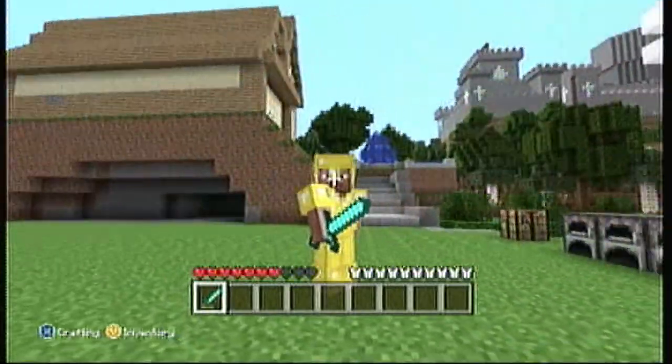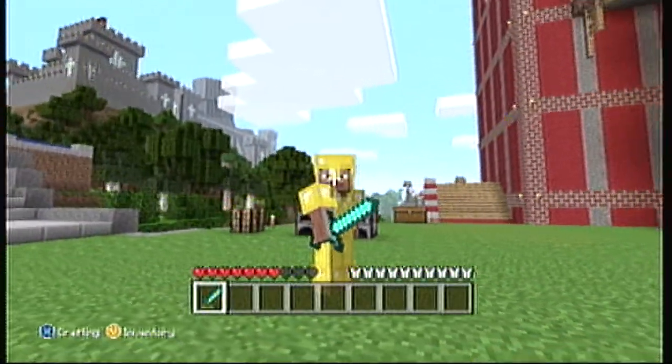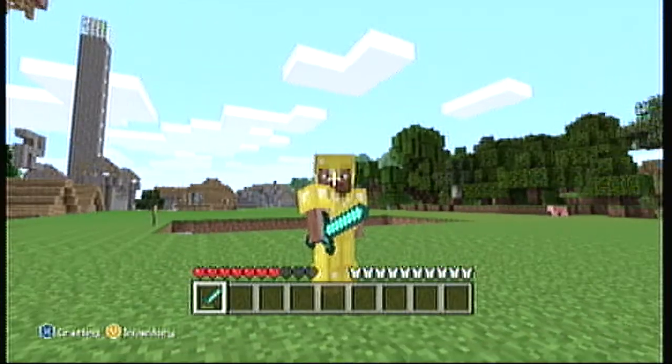And this is Gold Armor. Gold Armor gives you about 45% protection bonus. It's really not all that good for using, and it's just really there for looks. And there is a Creeper behind me coming my way. I'll be right back.